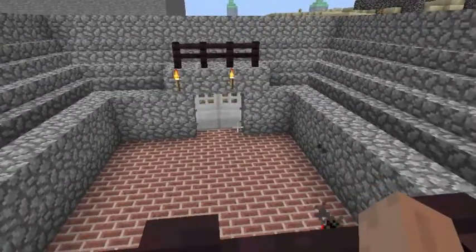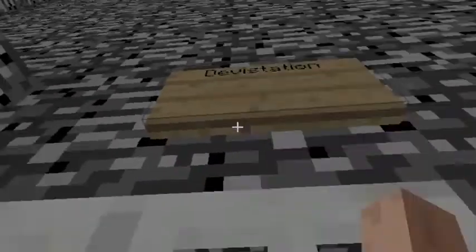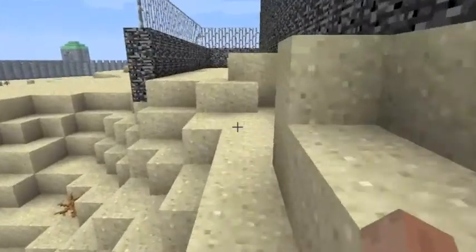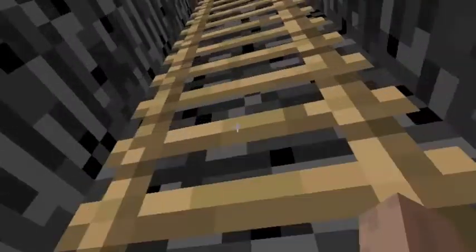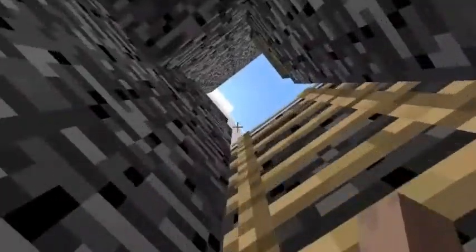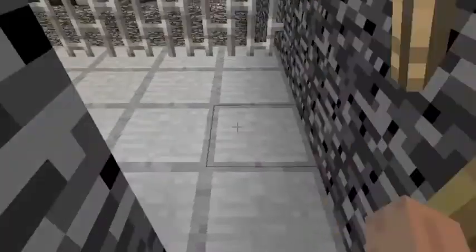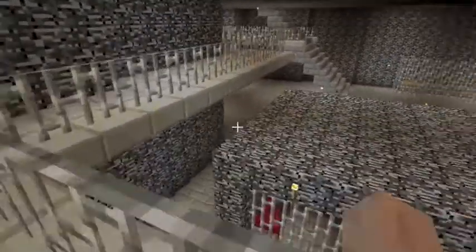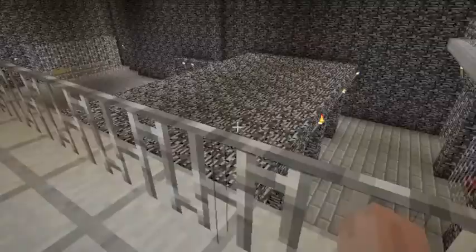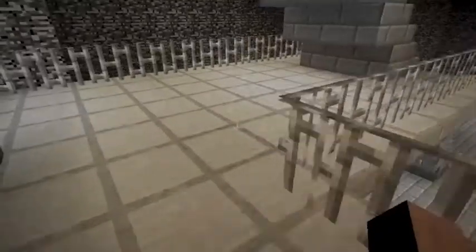This is what the inside looks like. Now we're at my prison. I named it Devastation — I don't know why, it just sounded cool. Basically, you get in from here, and you can also get in through the front door, but there's a specific way how that goes. I'll go through here — this is basically the guard rail for guards that are supposed to go in there.